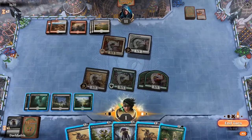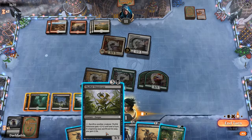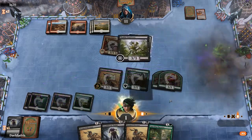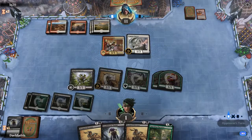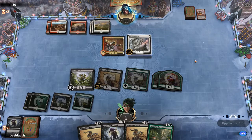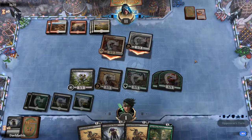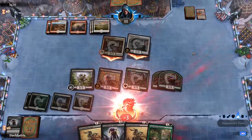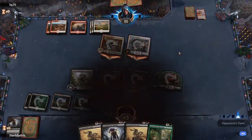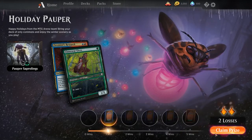Maybe we played Thallid Omnivore first and sacked a bunch of creatures for plus 2, plus 2 — we might have gotten their life total down, but it's highly unlikely. That's the game. So just like I said, when I try to present a deck it always goes down like this. We got our 1 win, 2 loss situation here.